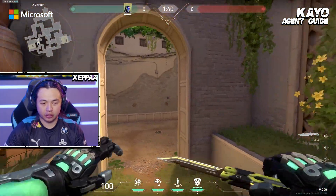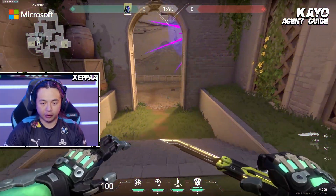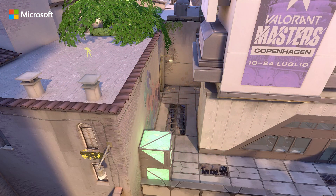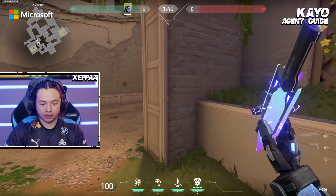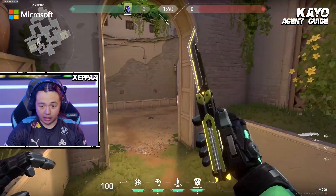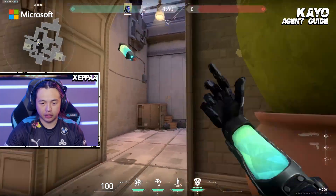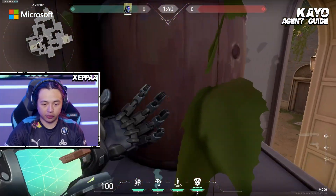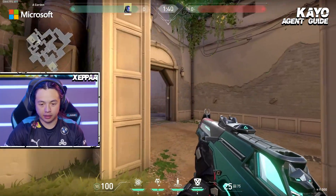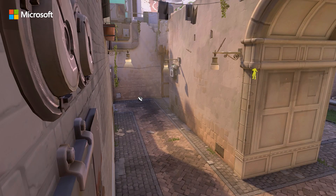There aren't many knife lineups I throw on Ascent, to be honest — it's kind of straightforward because everything is a close choke point. You can always save your knife; if you feel like they're smoking off Kat, you can always just chuck a knife top Kat. They can't really break it, and you kind of know how many people are there. If you hit nothing, you can tell your teammates it's a fake and walk through the smoke to clear Kat yourself. And if you think it's an A hit and hear the Sova droning, you can toss the knife to basically clear almost all of A main — a really good knife that supports your teammates.